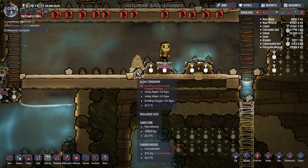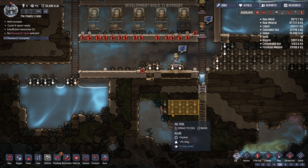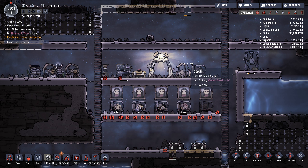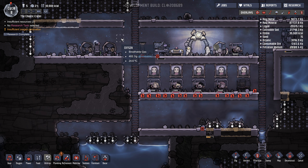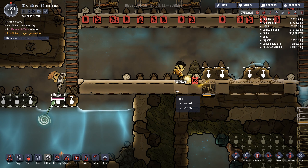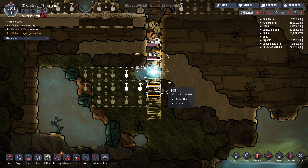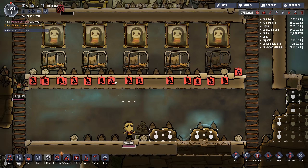Is this algae terrarium working? Insufficient algae - oh. Do I have enough? Oh my goodness, I don't have any algae - that's a problem. Let's prioritize this area down here to be constructed, otherwise we will be running out of oxygen to say the least. We are actually running out of oxygen right now - the atmospheric pressure should be making people very nauseated. There's definitely a lack of oxygen here. Let's go dig that algae right now because we need that algae - we need the algae supplies really fast, since that's pretty much the only way we can make oxygen.